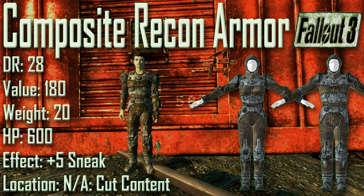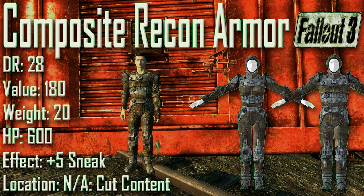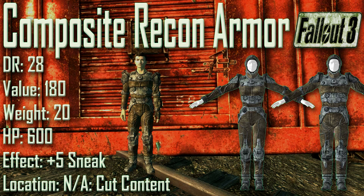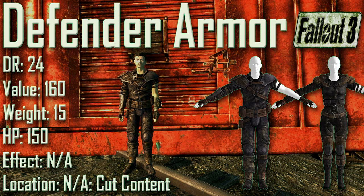Next up we have the Composite Recon Armor with a damage resistance of 28, a value of 180, a weight of 20, and item health of 600. Effect is plus 5 to Sneak, and it is another cut item from Fallout 3. Both the Composite Recon Armor and the Composite Recon Helmet are cut items; however, in the DLC Broken Steel the Composite Recon Helmet is in the game and obtainable, leaving the Composite Recon Armor alone in the dark game files. It also has 200 more health points than the standard recon armor.